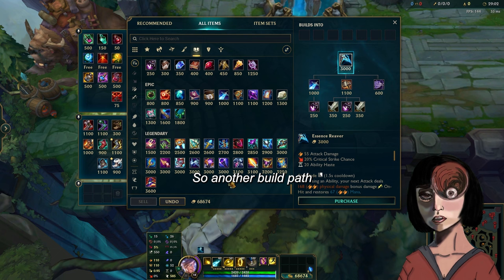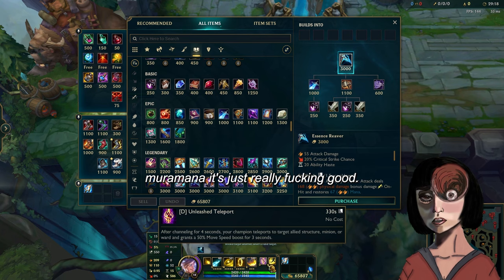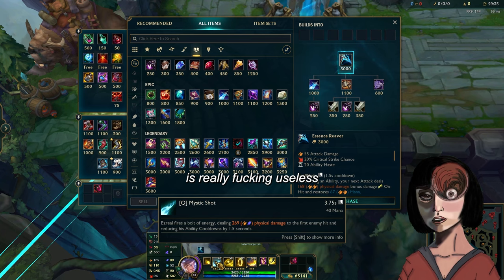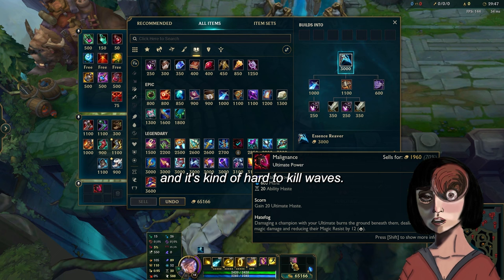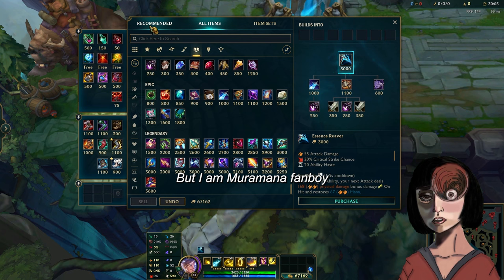Another build path we're gonna go is Mage Ezreal, which is probably the best for me because I play Ezreal mid and it's the most fun. First item we're gonna grab is obviously Muramana — I still think even on an AP Mage Ezreal, Muramana is just really good. If you don't like Muramana you can swap it with Malignance, which gives 20 ultimate haste and 20 haste. But the problem with Malignance is that your Q is really useless without Muramana.